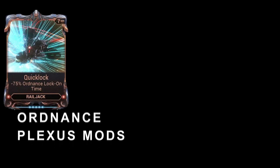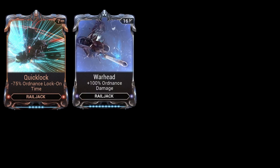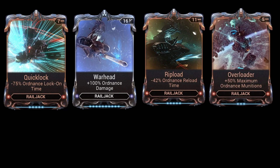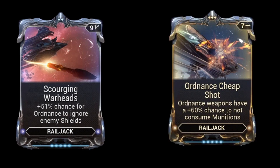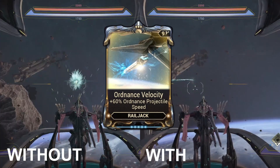Out of the handful of Plexus mods that affect Ordnance, I mostly use Quick Lock, which reduces the Ordnance lock-on time by 75%. Warhead increases Ordnance damage by 100%, Ripload decreases reload time by 42%, and Overloader increases Maximum Ordnance Munitions by 50%. Scourging Warheads grants a 51% chance for Ordnance to ignore enemy shields. Ordnance Cheap Shot grants a 60% chance for Ordnance to not consume munitions. Ordnance Velocity increases Projectile Speed by 60%.